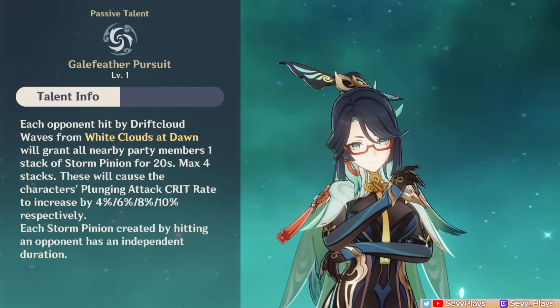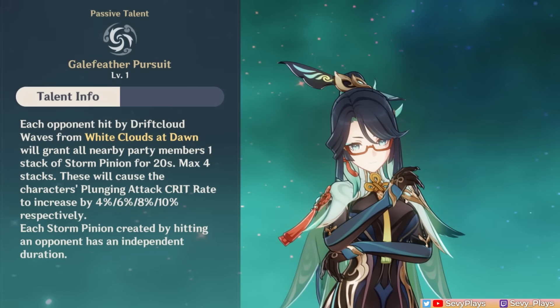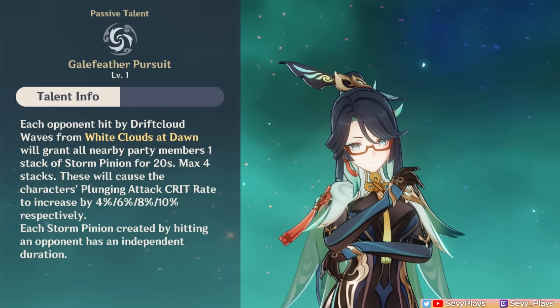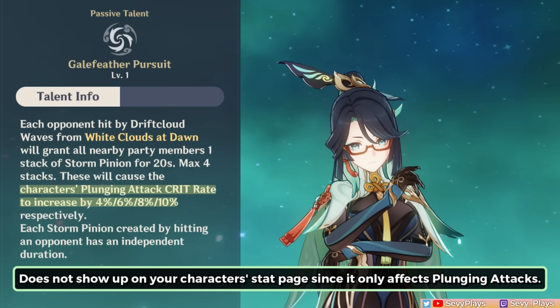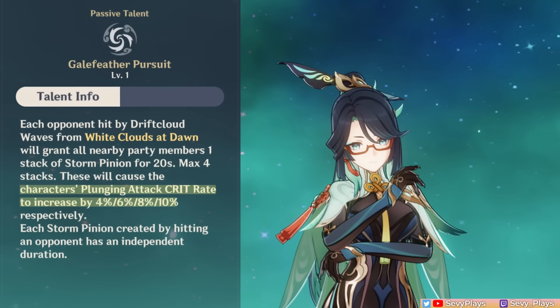Adding her Ascension 1 passive, each enemy hit by her skill's Drift Cloud waves will give your entire team 1 Storm Pinion stack for 20 seconds, which can stack up to 4 times. Each stack gives your team a plunge attack crit rate bonus, maxing at 10% crit rate, so remember to factor this into the crit stats of your DPS.